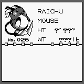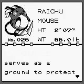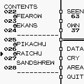Let's look up Raichu. Its long tail serves as a ground to protect itself from its own high voltage power.